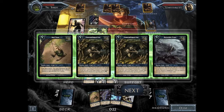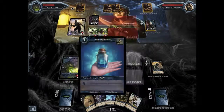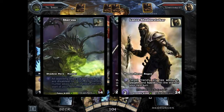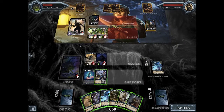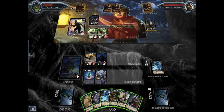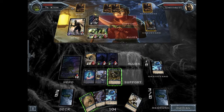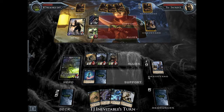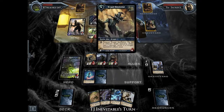Here I end up having to use the shadow ability because I don't want him going face and being able to kill me from there. Here I could have played Butcher and Nathaniel, and it probably would have been a good idea, but I did want to summon a trap. So I end up going for a trap there, and the other nice thing about that is I can save Butcher for later — I can always kill Nathaniel on the next turn if I need to.